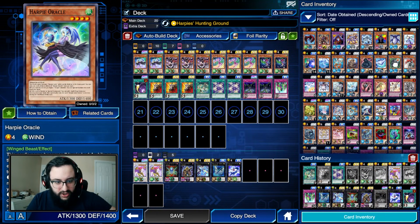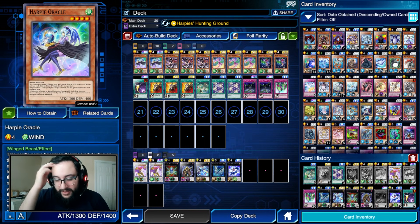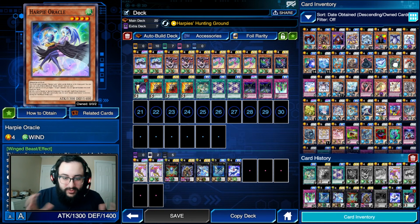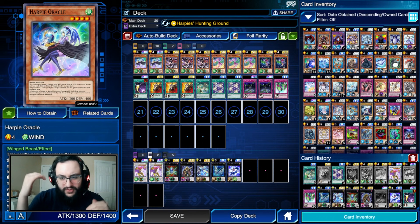Now I'll start talking about the two recommended decks. If you're a player willing to spend a little money, the best way to play is spending at least 20 dollars at the very beginning so you can save all of your gems and resources for other potential good cards. If you're going the completely free-to-play route, you could invest your starter gems into Harpy Ladies. If you don't mind spending a little cash for a jump start, skip ahead to the Gaia section — this Harpies section is specifically for free-to-play players.